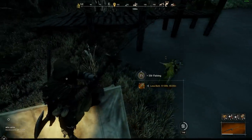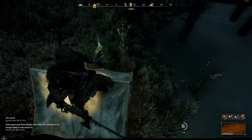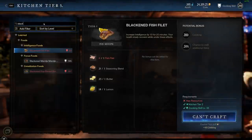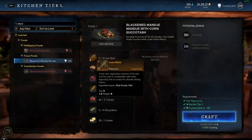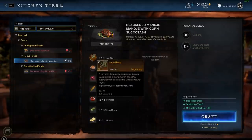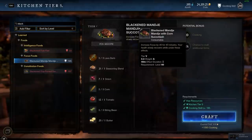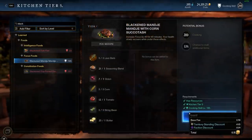The Lava Barb can be found in Shattered Mountain, and we use this one to create the plus 40 focus food, Blackened Manja Manja with corn succotash. Now you might wonder — why is it called Blackened Manja Manja if it uses a Lava Barb? I think this is actually a bug. If you look at the description of the Lava Barb, it says it's used for a trophy, and the description for the Manja Manja says it's used for a recipe — so the ingredients appear to be swapped. But as of now, you do use the Lava Barb to make it. The recipe is found in level 56 provision crates.